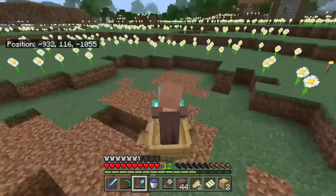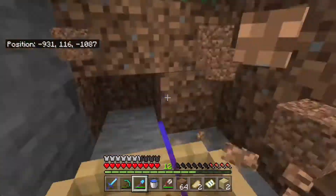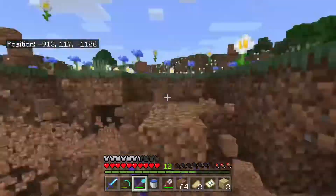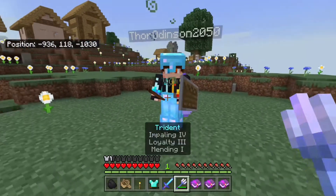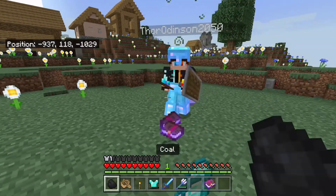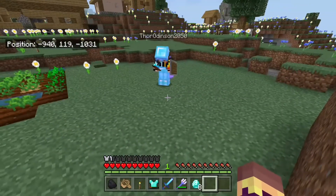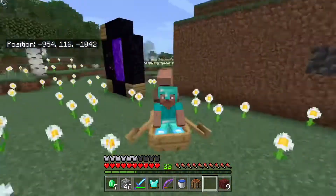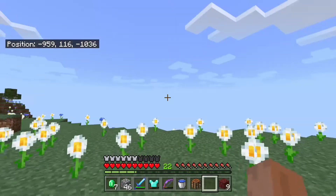Now we need to get villagers over there. Just so you know, this is 10 times speed. This took ages getting villagers over here — it was very arduous. Because we have villagers, we have mending villagers. Thor Odinson, the guy I was with at the beginning, is trading 8 diamonds for 3 mending books. I'm now a rich boy, and now I can afford full diamond armor. My skin reset to Steve and my light would disappear because of lag, but I now have full diamond armor.